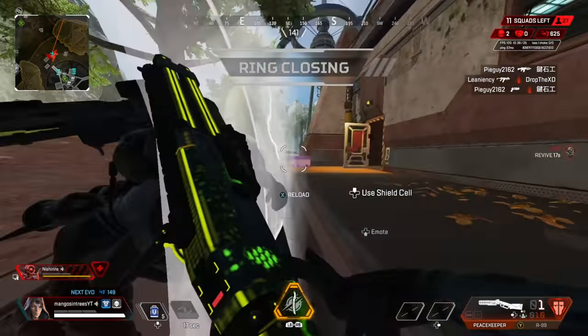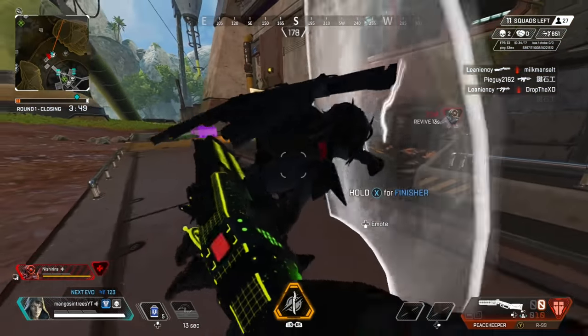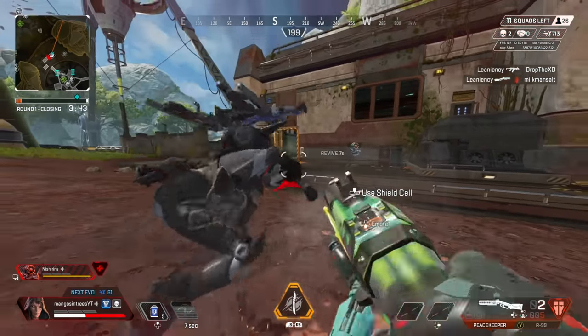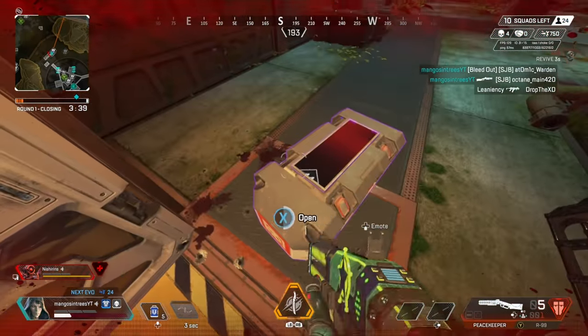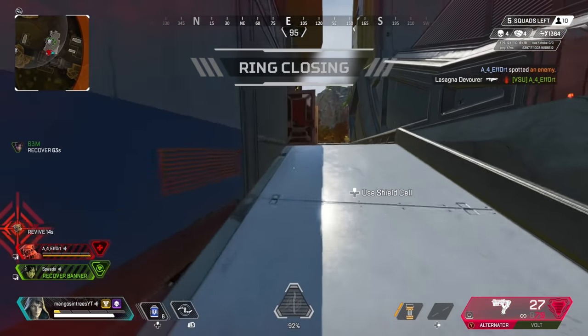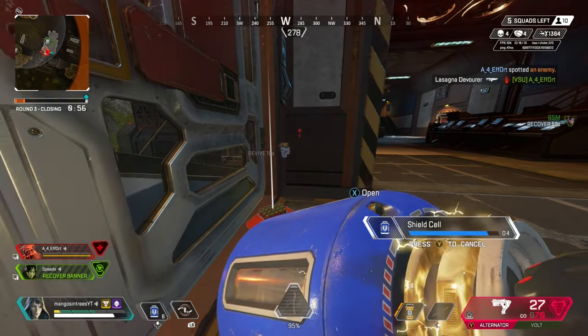Moving on to ammo stacks — you can hold 60 ammo per backpack slot for heavy, light, and energy ammo. So if you have 90 ammo for an R301 and your bag is full, grab whatever light ammo you can see to top off that backpack slot. If the backpack slot is being used, you may as well max it out, and this goes for heals as well. Utilize all the space you have available — if you have 10 shield cells, it makes sense to hold 12 because they stack in groups of 4.